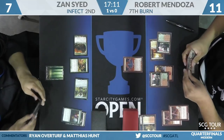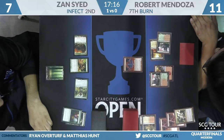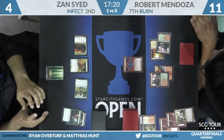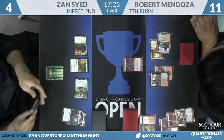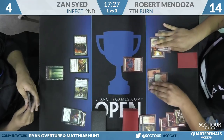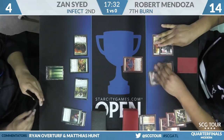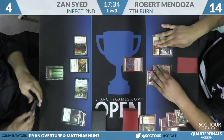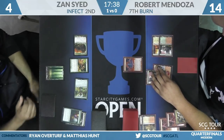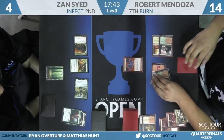The Lavamancer alone puts Zan at a virtual five. Robert Helixes Zan to 4 — looks like not going for the Eidolon yet. He's casting that after the Helix, which means Zan can only cast one spell. If he casts the Eidolon after the Helix, one spell — I don't see how Zan dies in one turn with one spell.